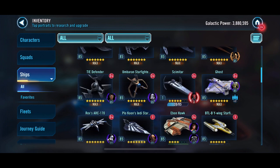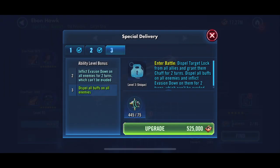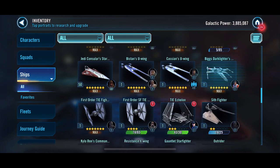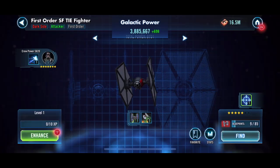Houndstooth also needs something added. Ebonhawk - we did get it to five stars, so we'll go ahead and upgrade that. We will upgrade the reinforce ability - it dispels all buffs on all enemies, so that is a solid ability. Definitely glad to have that one.